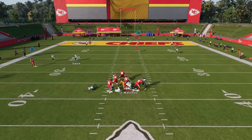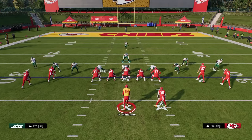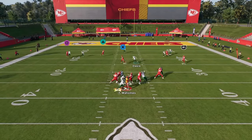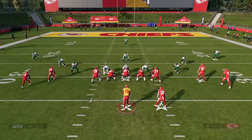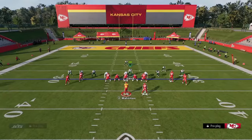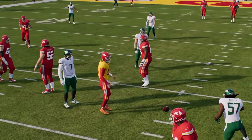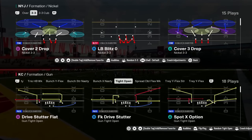Nickel 3-3 Cub is number five on the list due to its ability to be a good basic defense — it plays the run well and plays the pass well. It could be better in terms of the blitzing aspect. The main thing this defense lacks is a good blitz, which is why it's ranked number five, because blitzing is the centerpiece of every good defense. That said, it's so good against the run and there's so much you can do against the pass.